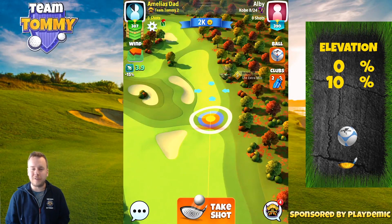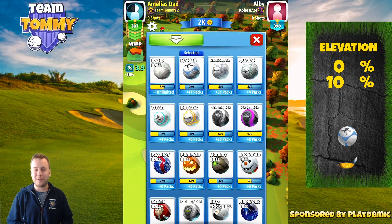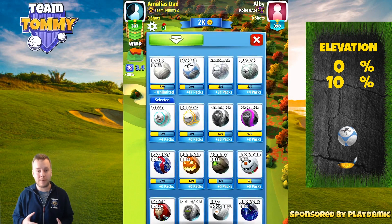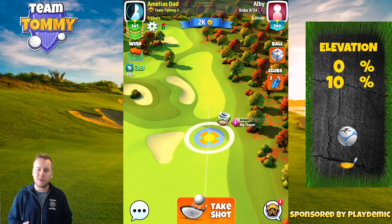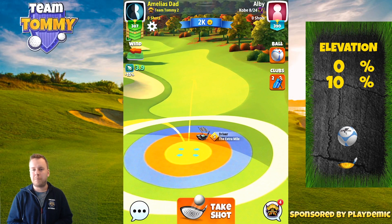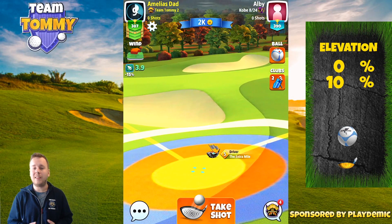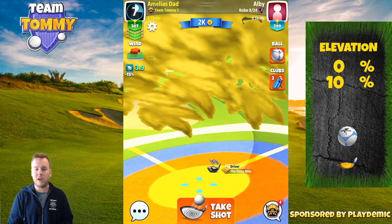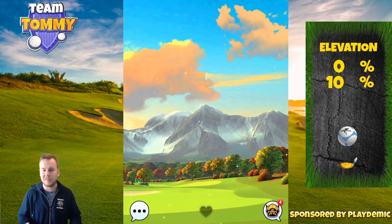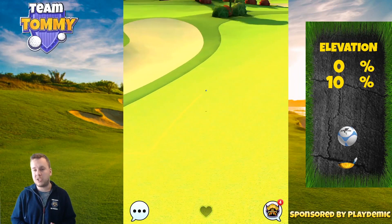For hole number three we're going to start by playing with the driver that gives us the most distance combined with the most topspin possible — in our bag that's the Extra Mile. You can see that if you want to play aggressive you can go directly over the rough using overpower, but as we try to stay away from overpower we're going to bounce before the rough instead. Four and a half bar topspin, two and a half bar sidespin to the right, and a power zero ball. No elevation whatsoever — a simple drive straight forward, bounce on the fairway over the rough, and gain as much distance as possible.